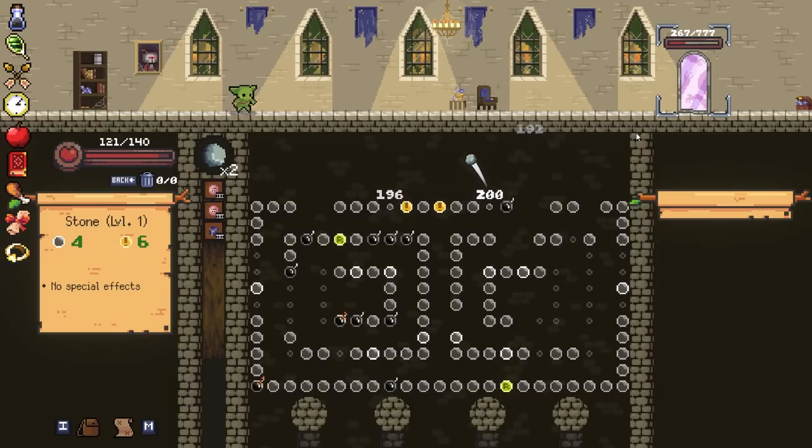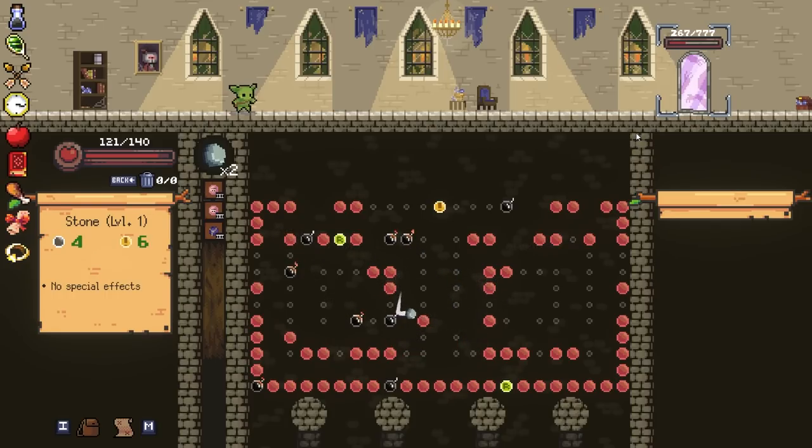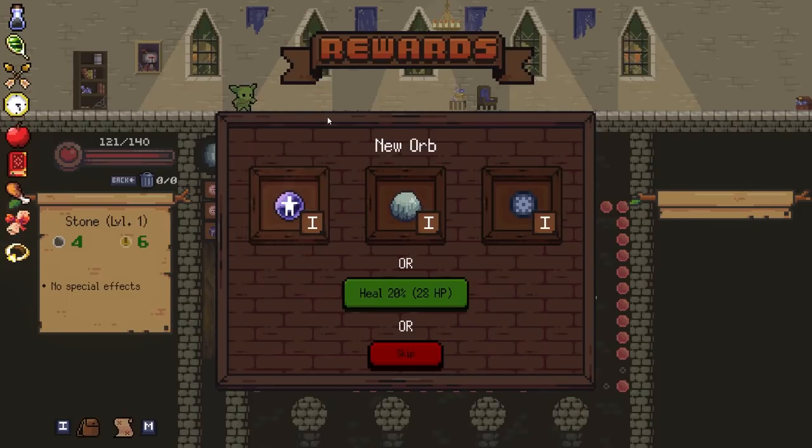There we go. You got a crit. Professional plays today. These feel great - and sometimes when you hit a really bad one, it just feels terrible. There we go. 600 - it's like 1,200 damage.